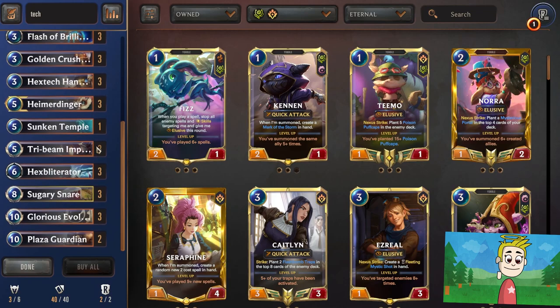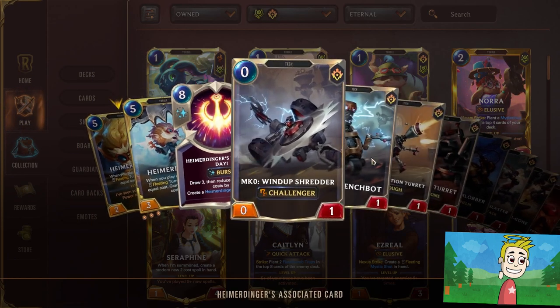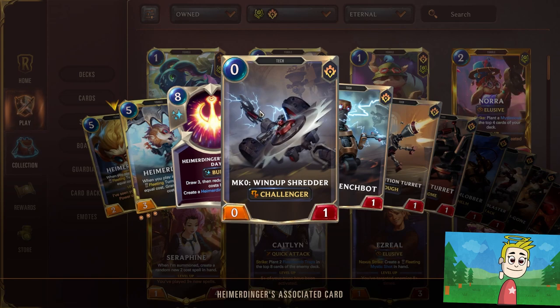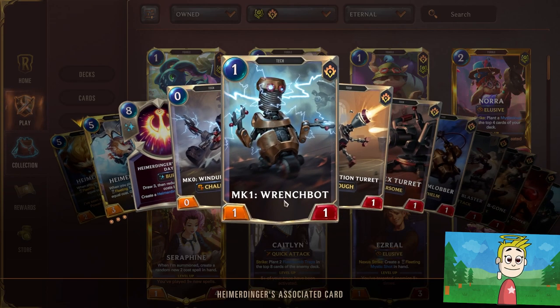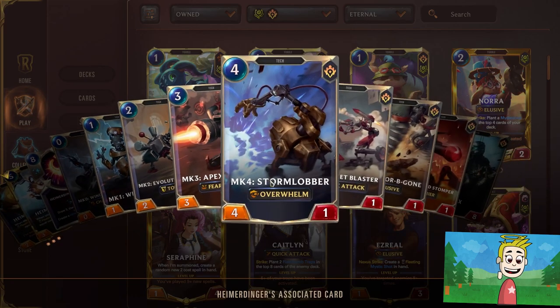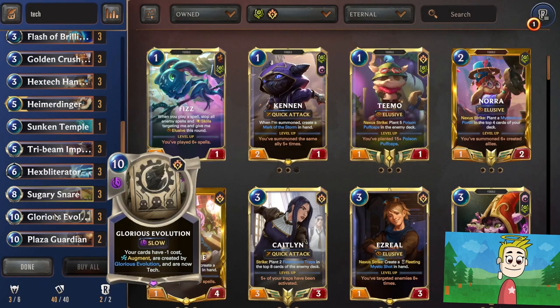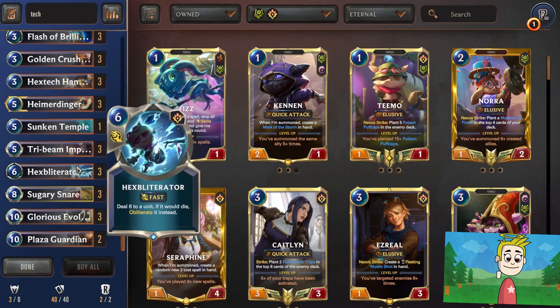Since I did not play this in a long time — this is Heimerdinger, 5 mana cost. When you play a spell, create a fleeting turret in hand which equals that cost. So if I play a zero mana spell I get MK0, which gives me challenger, zero attack, one defense. One mana cost gives one attack, one defense. Two mana cost gives two damage, one health, and so on up to 8 being the highest with 8 attack, 8 defense.